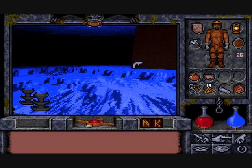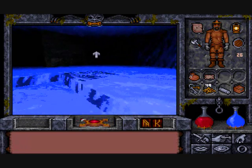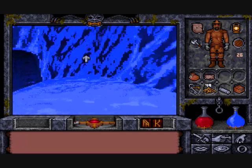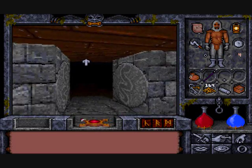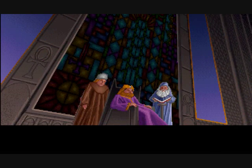Gamers hardcore enough to take all this in their stride will find Ultima Underworld 2 one of the most rewarding games out there, with excellent music and brilliant storytelling. In the end, the game succeeds because it uses the most powerful technology ever created: the human imagination. If you can take it, Ultima Underworld 2 is one of the finest games of all time.